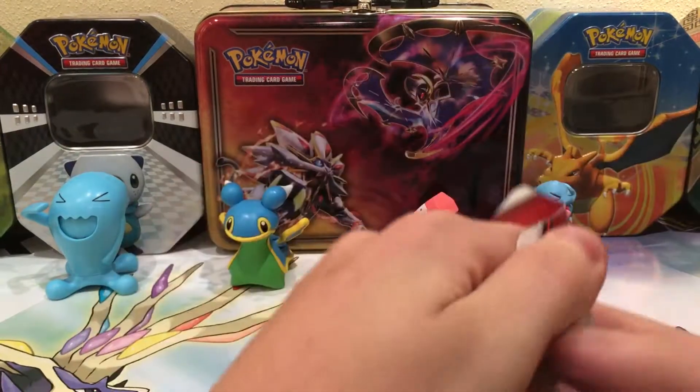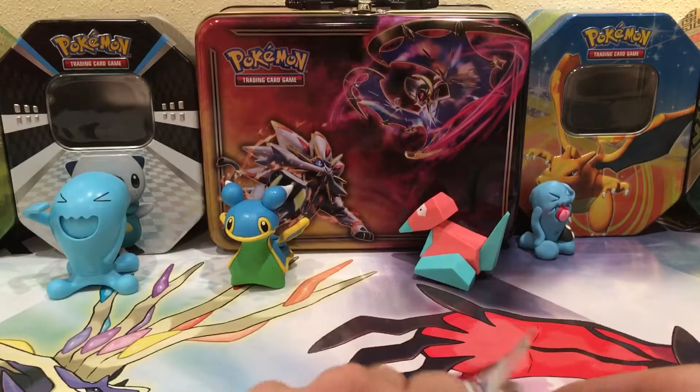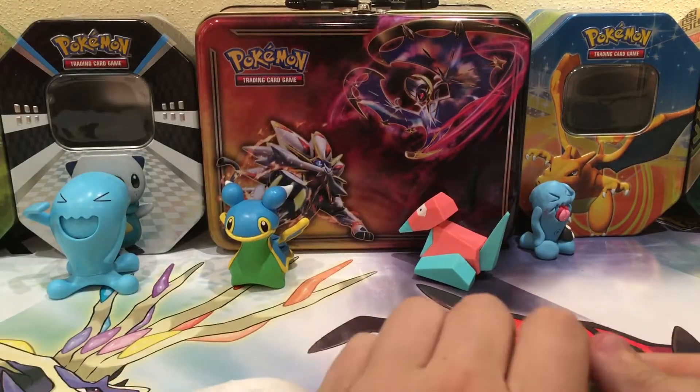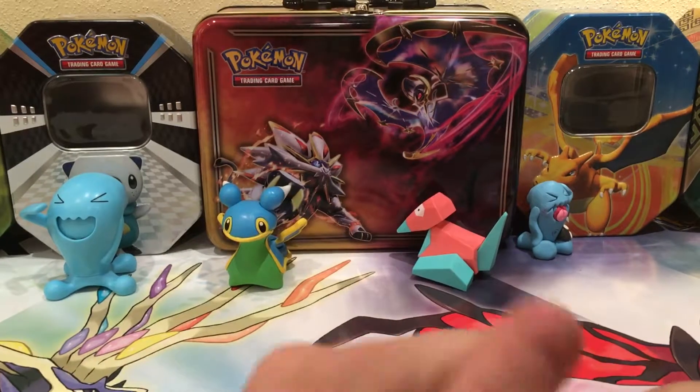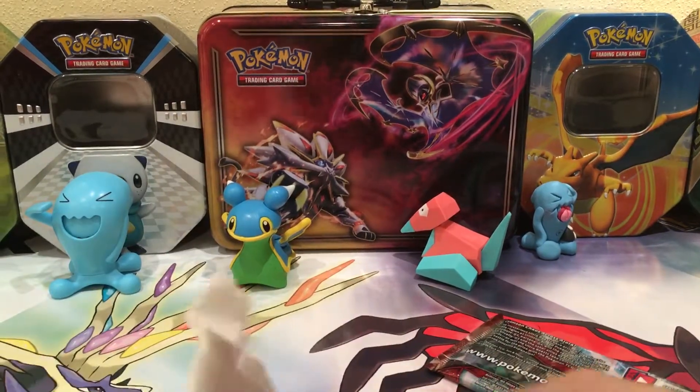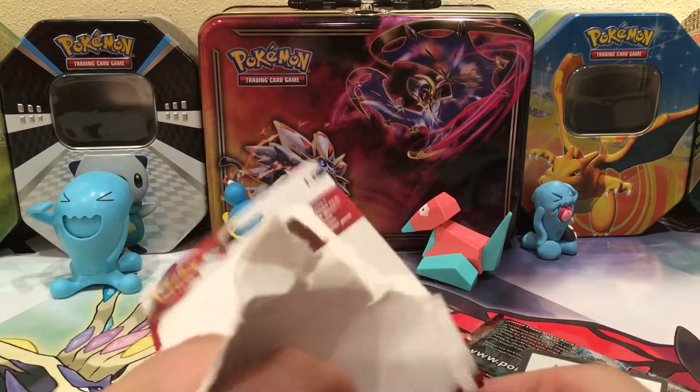I'll get all the contents out at once. Just want to have the packaging thing out of the middle. Pack, code card, promo card, and coin.